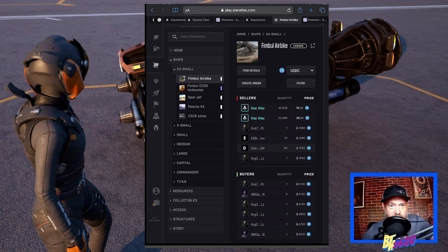You can see the original offering was $15, second wave $20, but we're looking for a cheaper version. There are sellers and buyers — buyers at the bottom are people putting in bids for ships, which is not what we want. We want to look at sellers, and just below the highlighted blue Star Atlas listing, you'll see one that starts with 'golf' — this is the seller offering the least cost, at roughly $2.75.